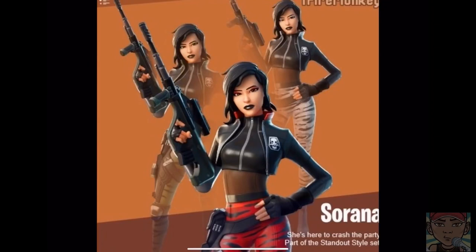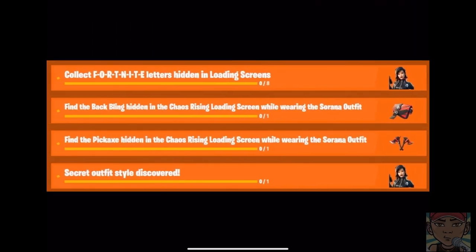What's going on people, it's your boy Furza here and welcome back to my channel. In today's video I'm going to be telling you how you can unlock the edit styles, the back bling, and the pickaxe for the secret skin for this season — which is the Sarana skin, which you guys can see on screen now. This skin actually has three edit styles: the red, the green, and the white.